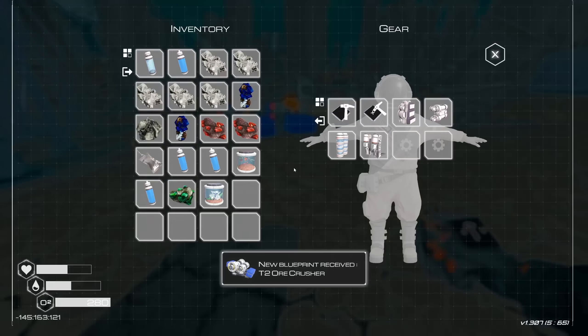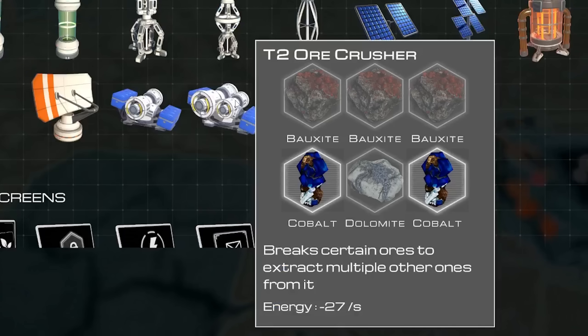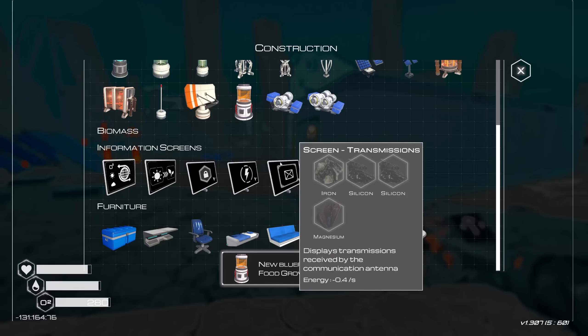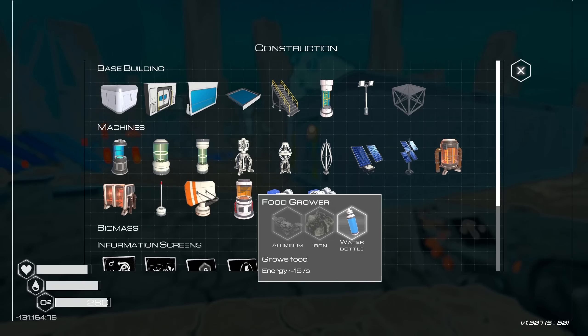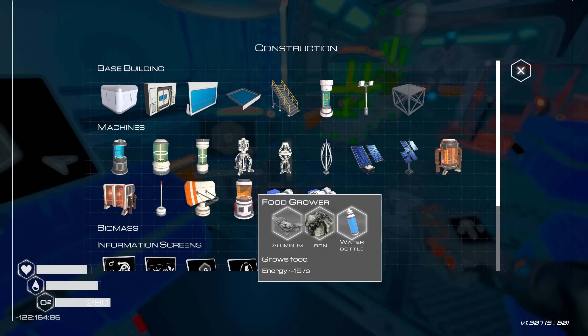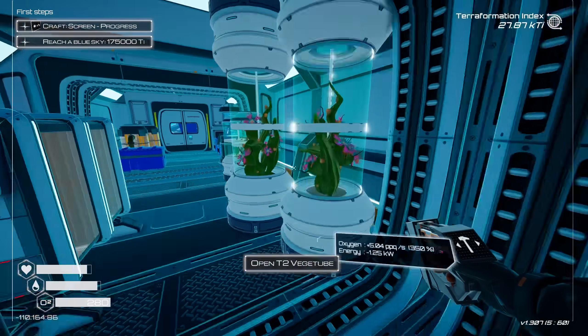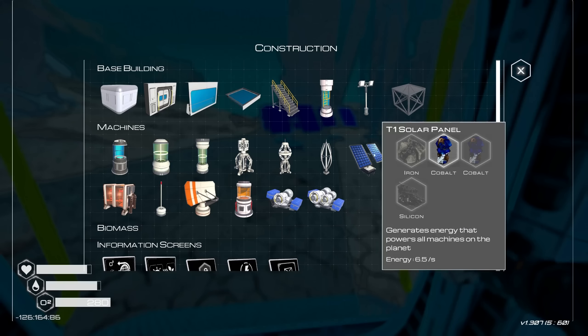T2 ore crusher — is it any better than the T1 one? Because I hate this thing. I need bauxite for that — no idea where that comes from. Oh, we did it! We got the food grower already — so I was just about to leave. Should I build that though and start growing food? That might be smart. Food grower. I don't know, somewhere in here. And we're out of power — I knew that was going to happen sooner or later. I was hoping it wouldn't happen right now. But of course it did.